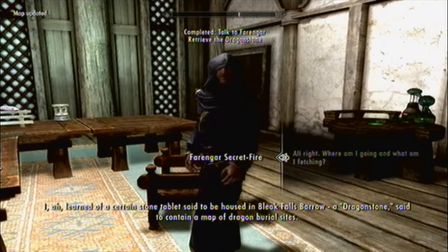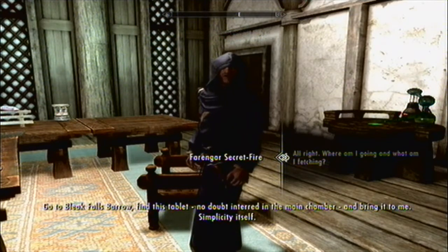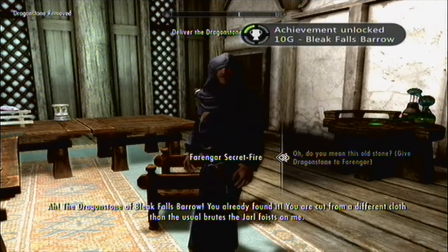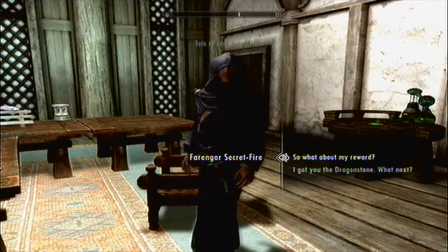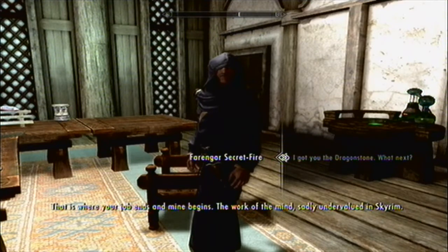Oh, do you mean this stone that I already found? 'Ah — the dragonstone of Bleak Falls Barrow. You already found it. You are cut from a different cloth than the usual brutes the Jarl foists on me.' By the end of this walkthrough, you're going to be dead. 'That is where your job ends and mine begins — the work of the mind, sadly undervalued in Skyrim. I wonder why.'